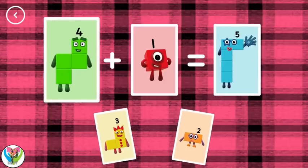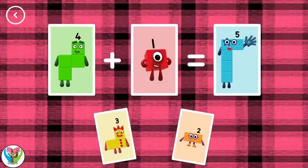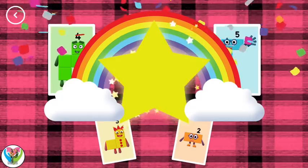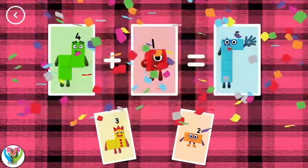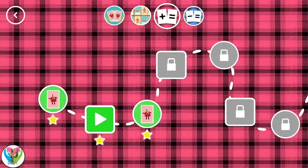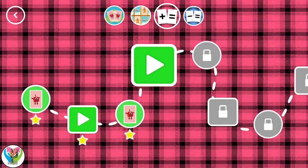Five. Four plus one equals five. Yes! You've earned a star! You've unlocked a new number!